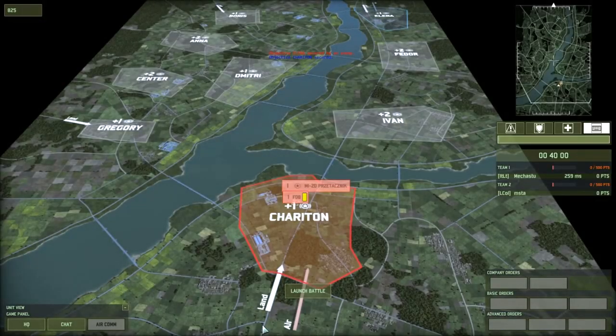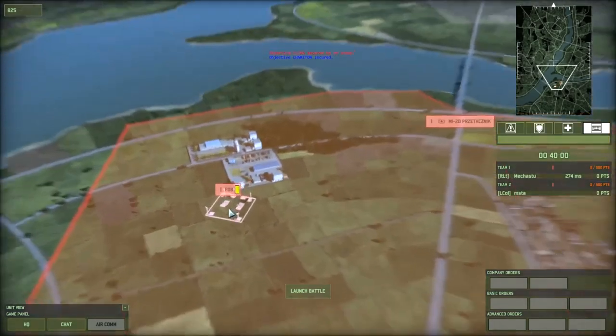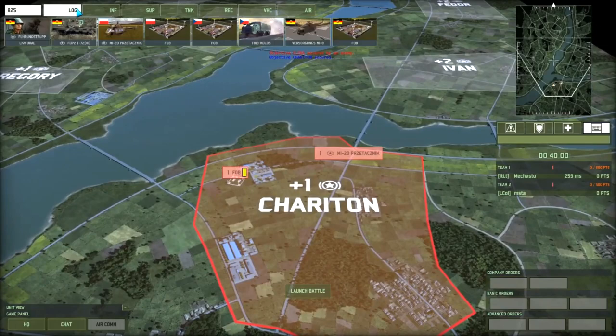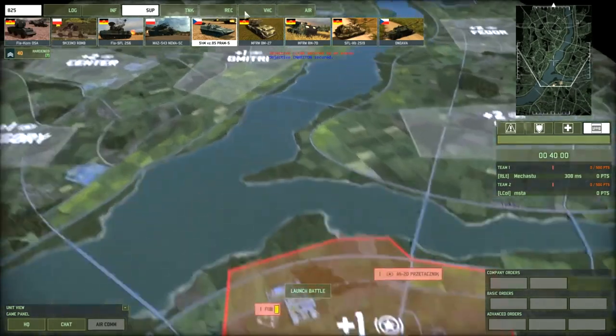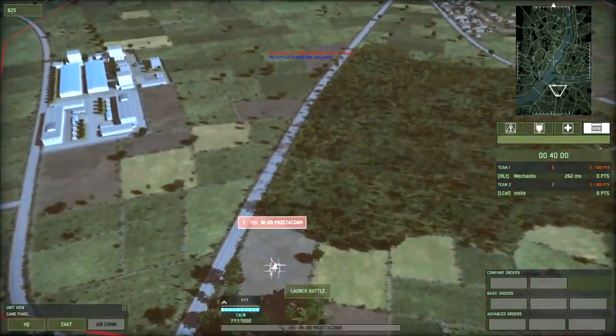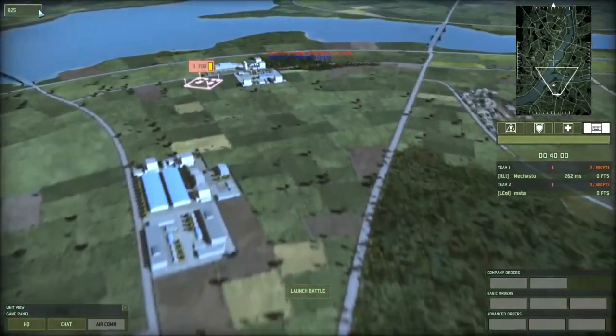Hello boys, welcome to the new video. Today we're gonna do the last support deck - yes boys, I think it's the last one. Red last coalition: Eastern Bloc support. How to play Eastern Bloc support. We are on ranked, we get first lieutenant - that's really nice - so we might have a chance, maybe.